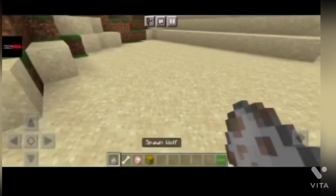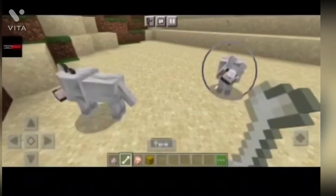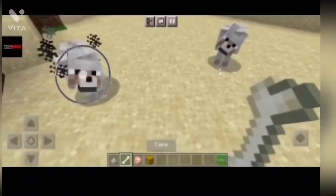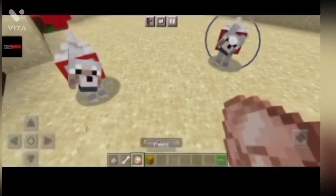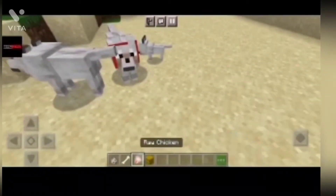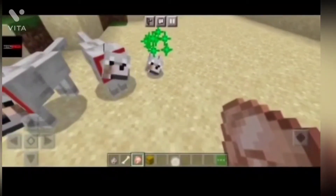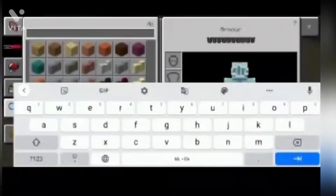Let's start. First we are going to start with wolves. First you have to tame them — sorry for the background noise. You can see that hard skin. Then we have to give them raw chicken or any raw items to eat. There is a baby! So that was fun.